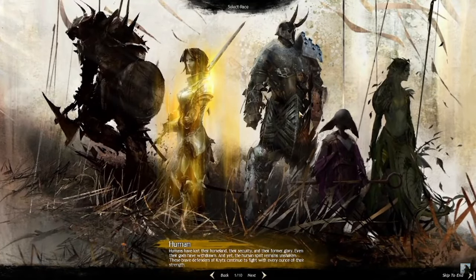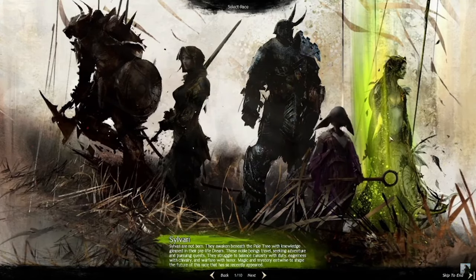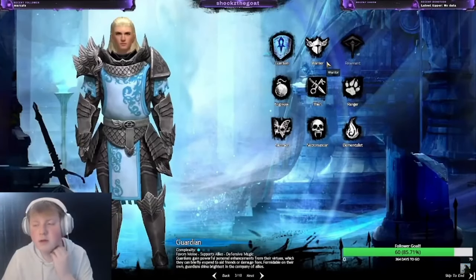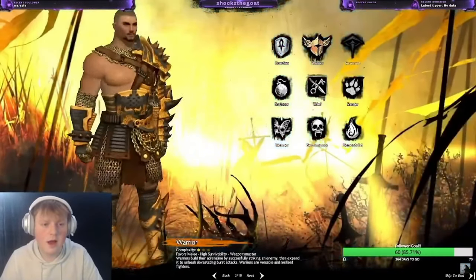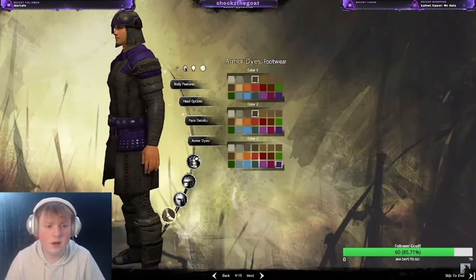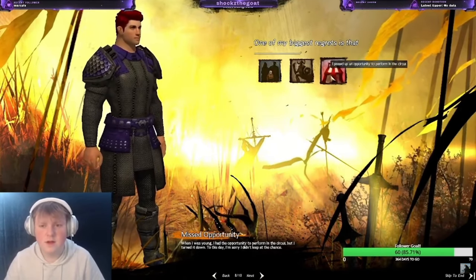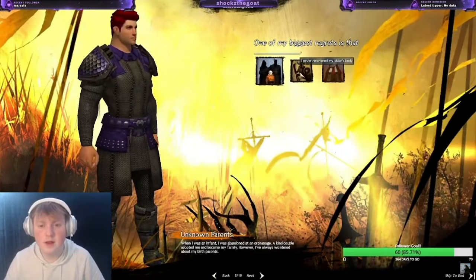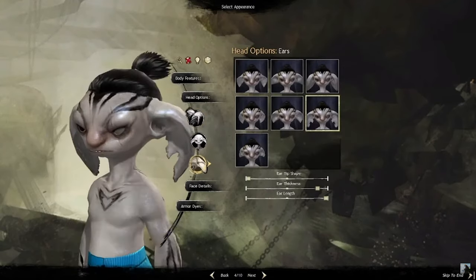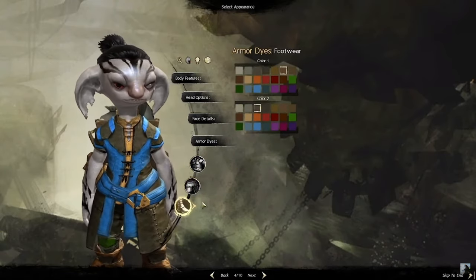Guild Wars 2 has a fairly good character creation as there are multiple different races to choose from that have unique features, story, and lore — making most people want to create multiple different characters so they can get each individual's lore, especially if they ever decide to release Guild Wars 3. The biggest issue with character creation is that some races' customization features are locked behind expansions, making it where you may not be able to get your preferred hairstyle, tattoo, or facial feature without buying a certain expansion or DLC. I think that's something they might need to update — at least make it where there are some more hairstyles or customization options for players.